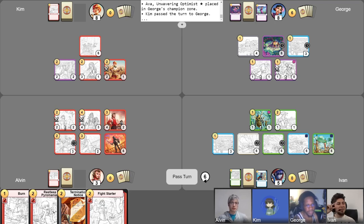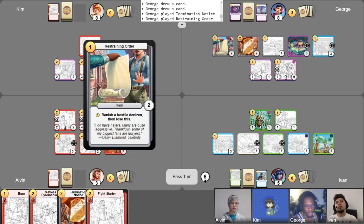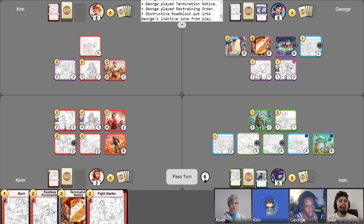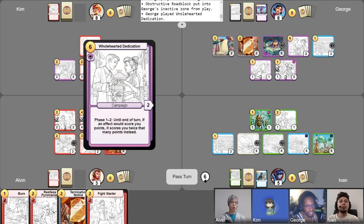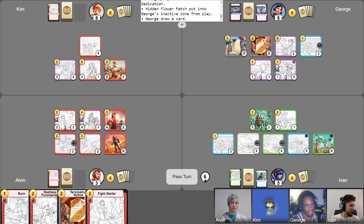We are at turn six, six gold, phase one of History Education. I'll draw my card for History Education and take my free draw. I'm going to play Termination Notice and a Restraining Order. I'm going to sell my roadblock since it's useless — get back two gold. I'll use one gold, put it in here, get back two gold. Play my campaign Wholehearted Dedication. Abandoned — all right. Fair beans.